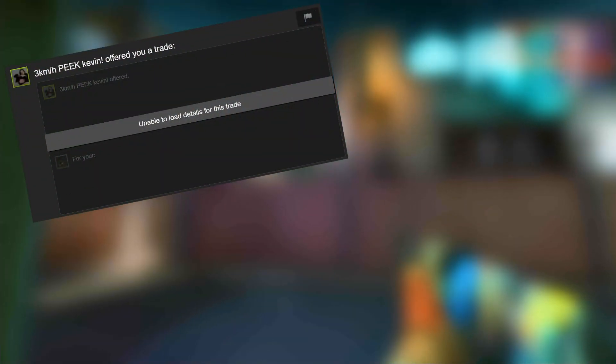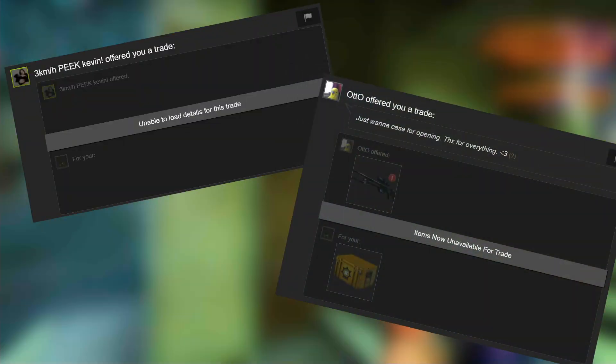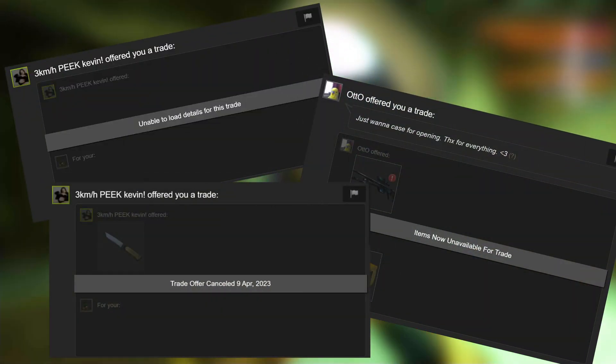So if you have traded recently, or at least tried to, you might have encountered something like this: 'Unable to load details for this trade,' followed by 'items now unavailable for trade.'